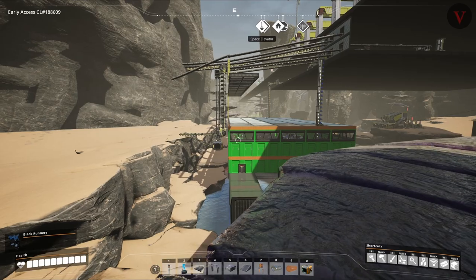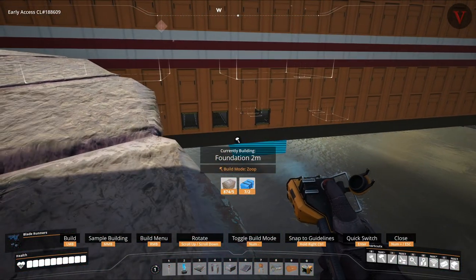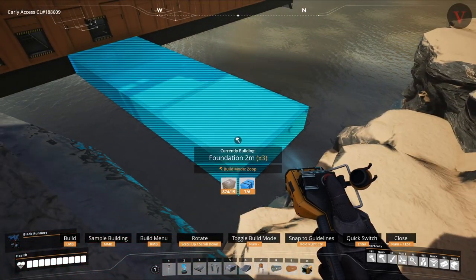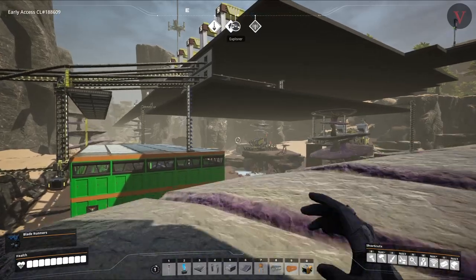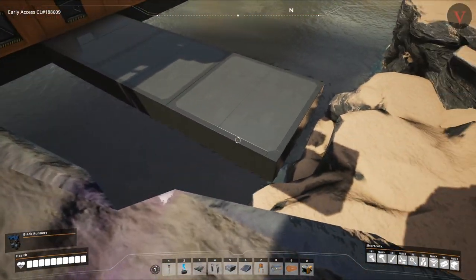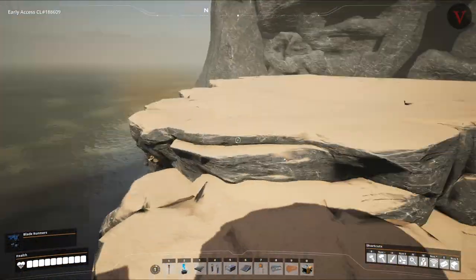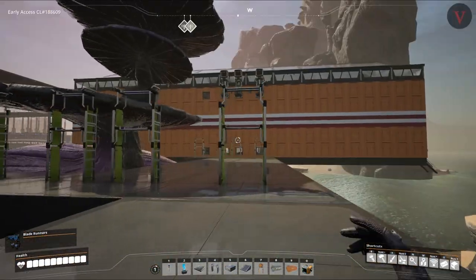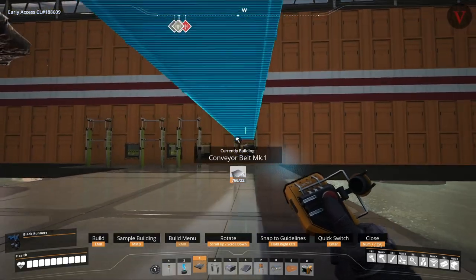Then I guess we can just get straight to drawing out the platforms and getting things connected. We don't have the plastic — that's all right, we have plastic being delivered up there so we don't have to go far for it. Plus we have a bunch on our train. Let's get these foundations built out and start redirecting all these so our computers can start flowing again.